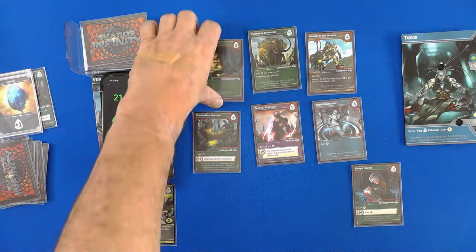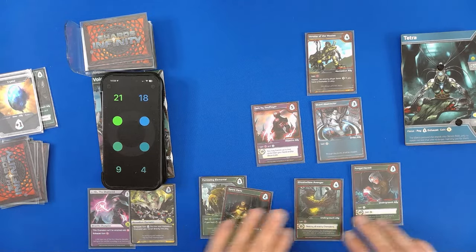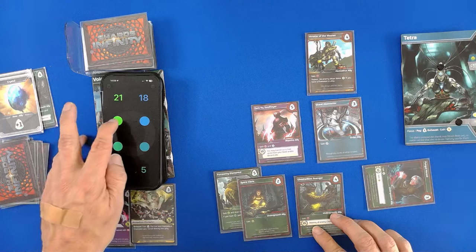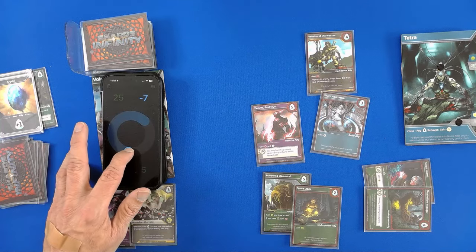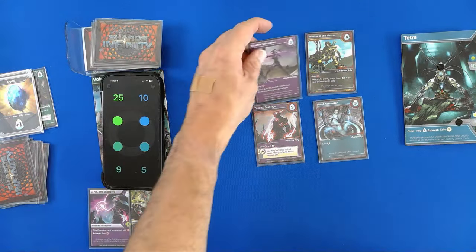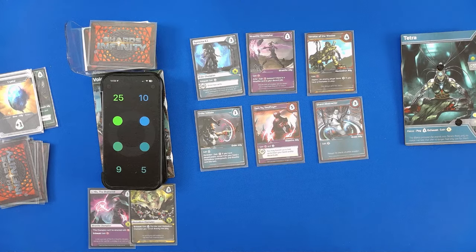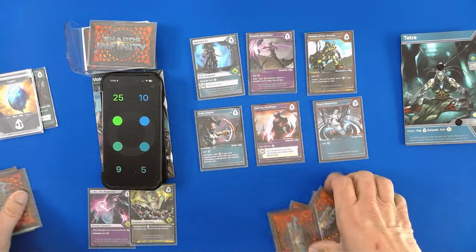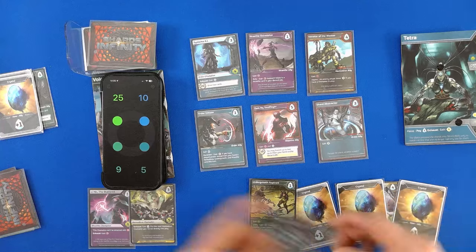Oh, I was afraid of this. First of all — gain one mastery, four damage to me, and heal eight. Lots of cards I want to buy — 1, 2, 3, 4, 5, 6. Good news. First of all we will play this one — I gain two mastery. I will play this card and draw a card. I will reduce my health by three.